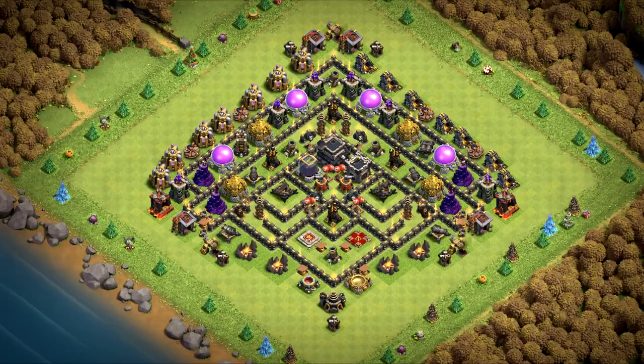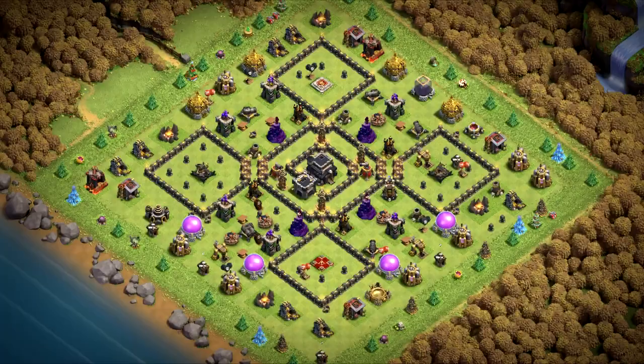Base number 7 is a hybrid base, mostly trophy pushing. The majority of the defenses are on the top of the base, so if you want to balance it, modify it and add some to the bottom. Base number 6 is a war and CWL base. Classic design against air and ground armies, also great for higher trophy range.